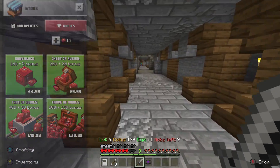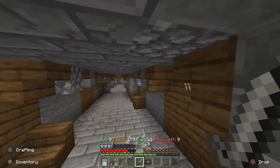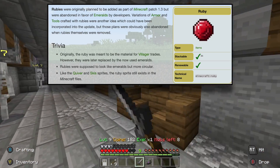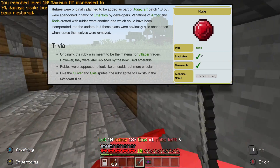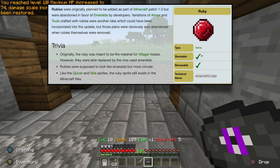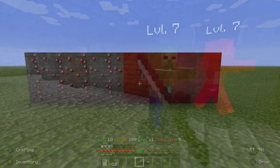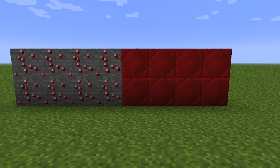Similar to every game right now, they offer different packages depending on how much money you want to spend — you receive more rubies, including a bonus amount. For my OG players out there, you probably know the story of rubies and how they were at one point almost in the game. According to Wikipedia, rubies were originally planned to be added as part of Minecraft Patch 1.3, but were abandoned in favor of emeralds by the developers. Variations of armor and tools crafted with rubies were another idea, but those plans were also abandoned when rubies themselves were removed.